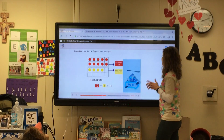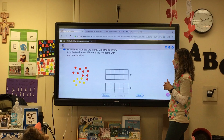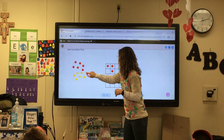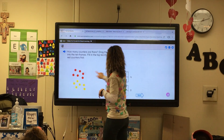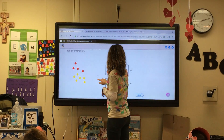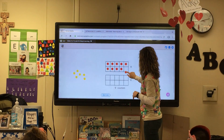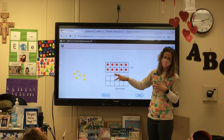Alright, so let's see what they want us to do here. How many counters are there? Drag the counters into the 10 frame. Fill in the top 10 frame with red counters first. I don't even have to count when I do this — I'm just going to throw them in there. Alright, my 10 frame is filled. So now I'm going to put in my yellow counters.